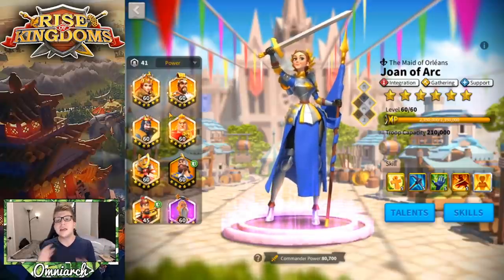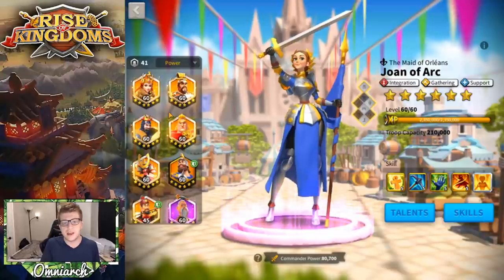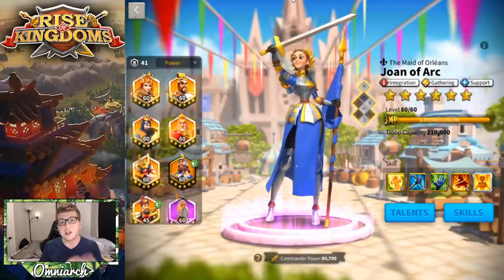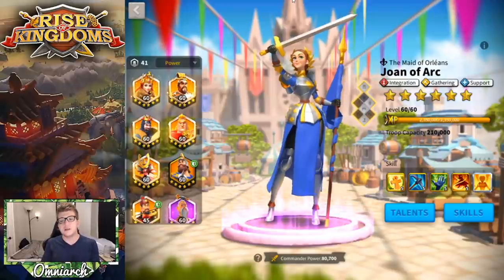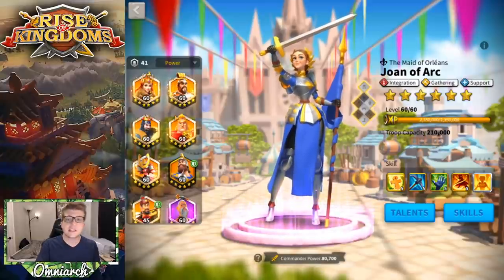If she's paired with somebody like Richard, it won't do that much damage back to you. You want to be careful attacking it with a Pelagius/Baybars build because it's probably going to be full infantry and will counter you hard. A decently good archer army is probably what you want to use. Look for Joan of Arc whenever you're in the open field, and if you can't kill her, at least point it out to your alliance.